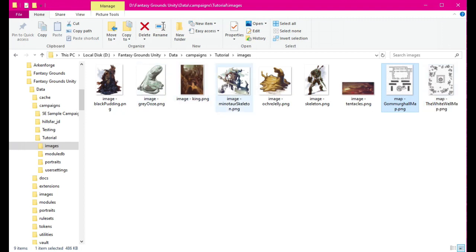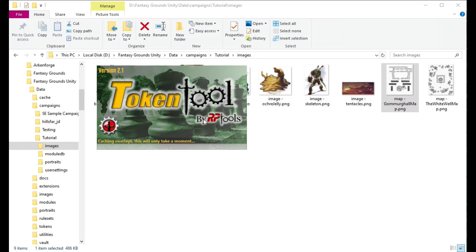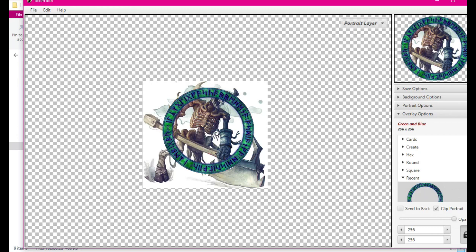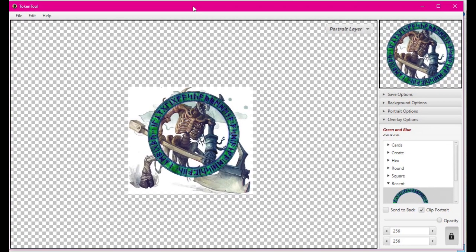I will also use a program by RP Tools called MapTool. It's kind of like Fantasy Grounds or Roll20 — basically a virtual tabletop. It's actually pretty nice and has some good features, but I like the features of Fantasy Grounds way, way more. This is great for making tokens.